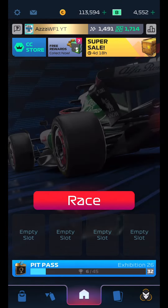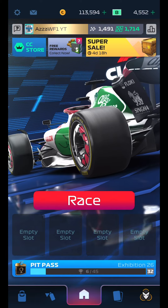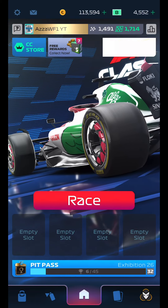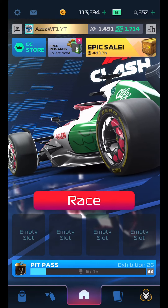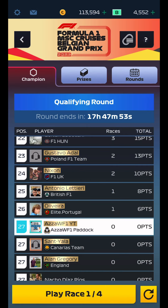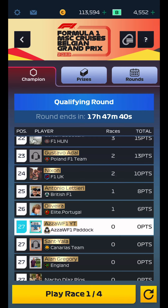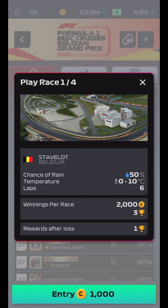Welcome to qualifying for the Belgian GP, welcome to all players and Alfa Romeo players as we set off on another F1 Clash event. Qualifying strats were released yesterday and the four tracks we've got are Spa with some rain chances, Baku, Bahrain, and Belgium again. Can we put in a solid performance in qualifying race number one to get it all underway?